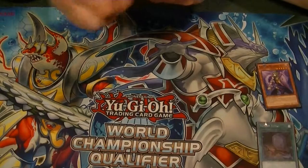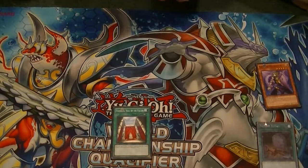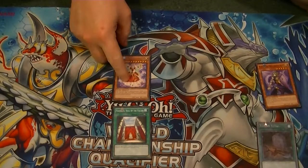Next, you're going to activate Valhalla. Valhalla lets you special summon a Fairy-type monster when you control none. So with Valhalla's effect, we're going to special summon Mozarta.